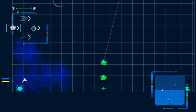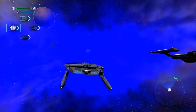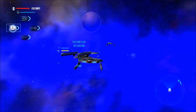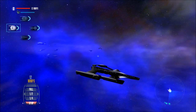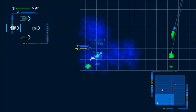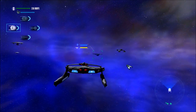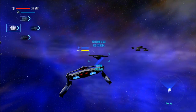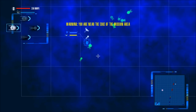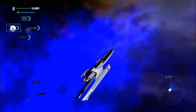Let's switch to this wing. I'm wondering if I can get a tractor beam lock on the Excelsior. I can — oh, that's wonderful. But you know what, it's not necessary. Engage tractor beam.